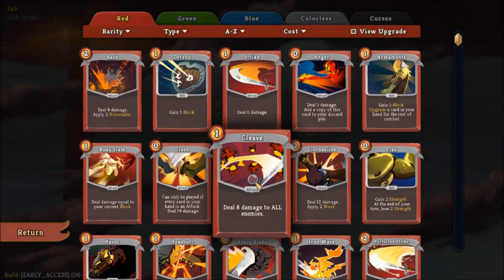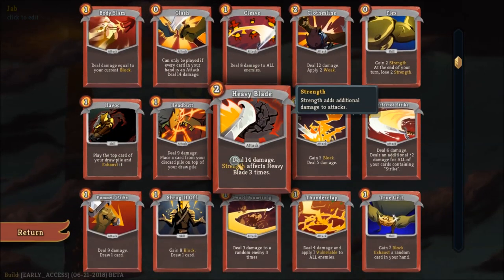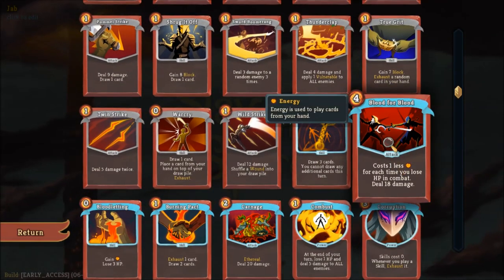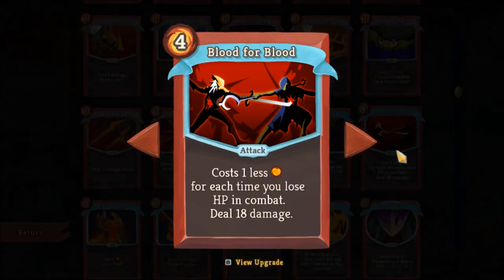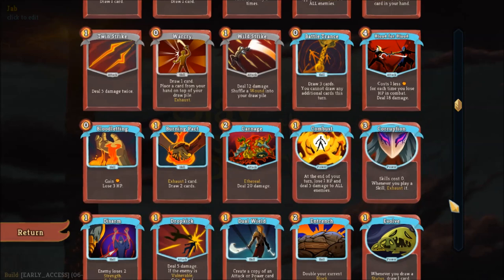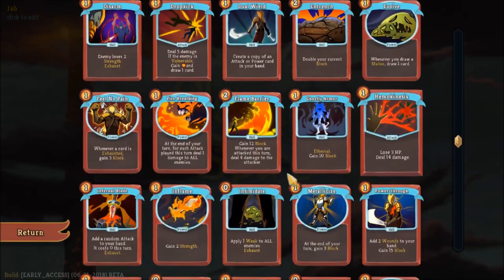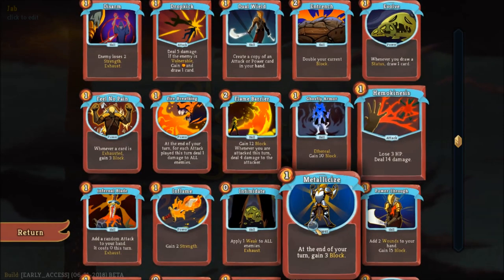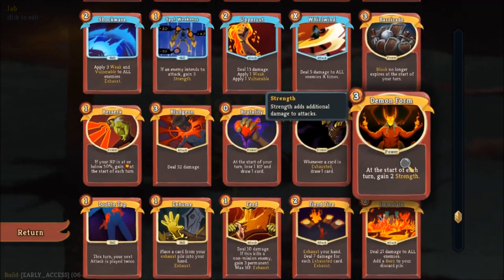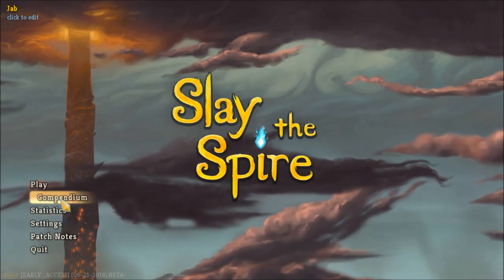One final strategy that is kind of unique to the Ironclad is the idea of purposely taking health damage in exchange for something else. For instance, Blood for Blood costs less energy every time you take HP loss in combat. You also have Bloodletting, Combust — which can be very useful especially when upgraded — and Hemokinesis as well. The idea is that you're trading a little bit of health for doing a lot of damage. The Ironclad begins with a relic that gains health back at the end of each combat.